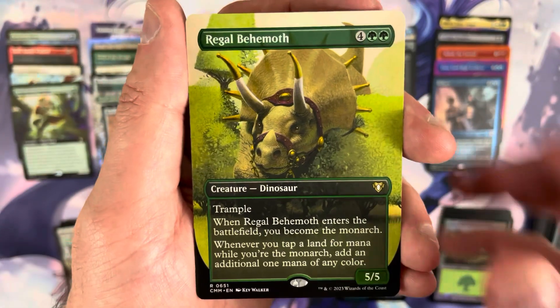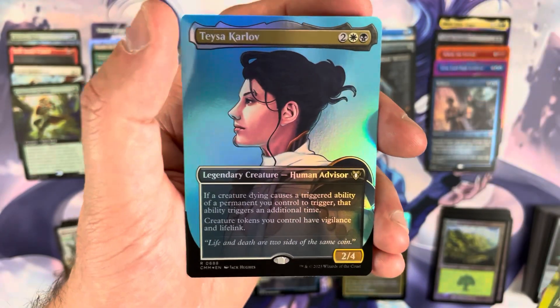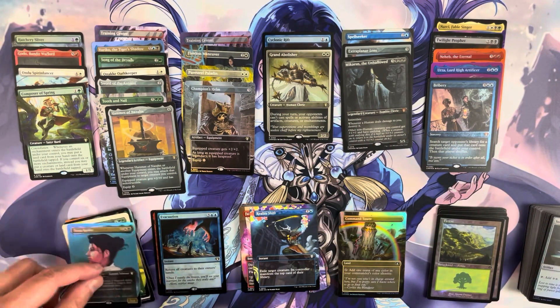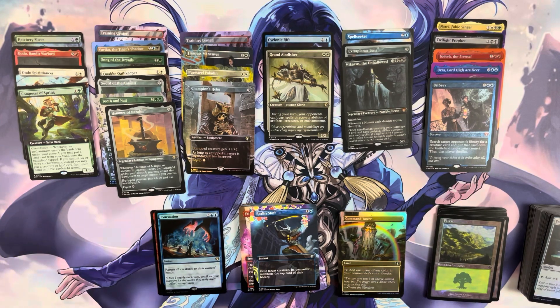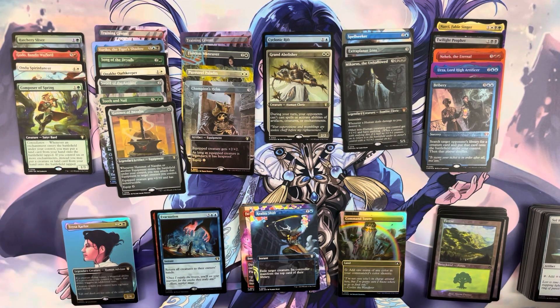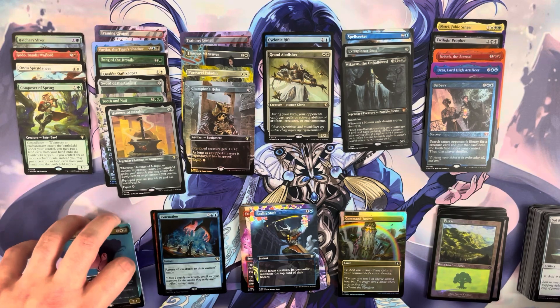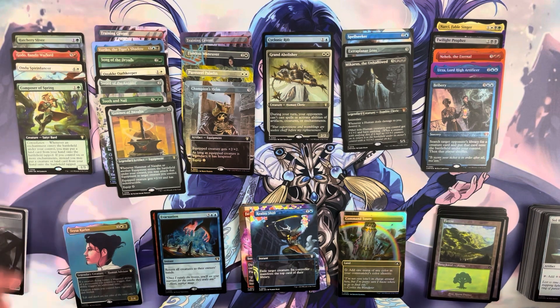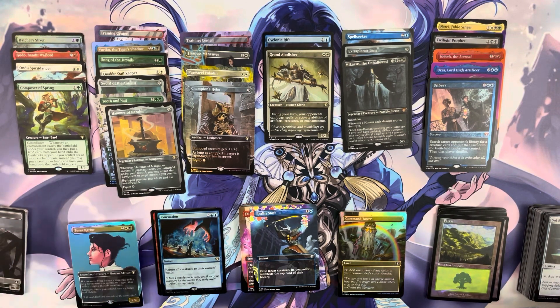After that a Regal Behemoth, and we conclude this entire opening with a Tasa Karlov — that one kind of hurt. Box two was not very good at all. Box one was decent; box two was underwhelming. With the price tag of these boxes, we have to call it — box two was kind of a dud. Some good hits overall but not where it needed to be. Thanks for watching — if you enjoyed, please subscribe, like, and drop a comment. I appreciate each and every one of you. Be well!